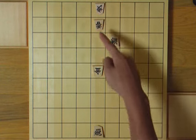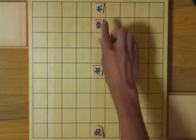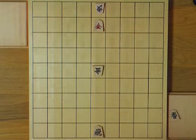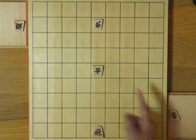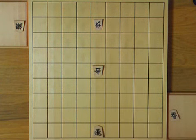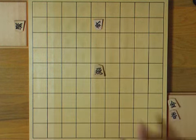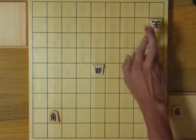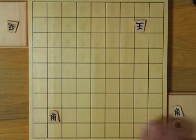The second way is to simply eliminate the defender by capturing. In this example, the lance is defending the gold, so let's eliminate the lance by capturing. This exchange itself is not good for you, but now you can take this gold, so you win material. You eliminate the bishop — the defender — and take the silver.